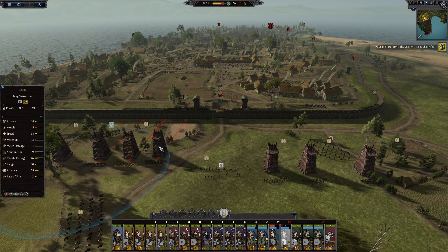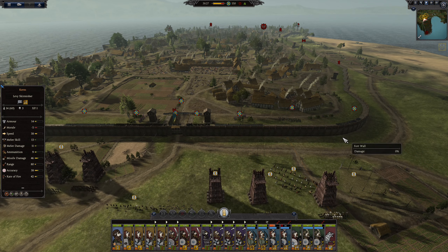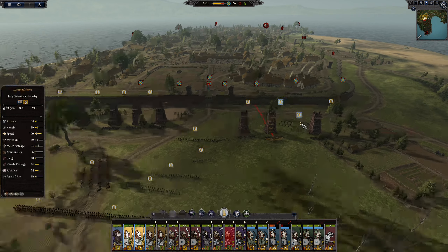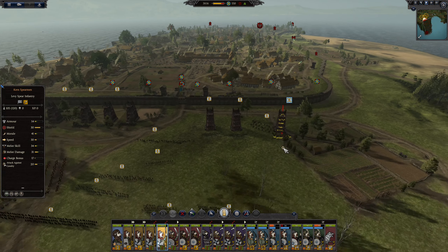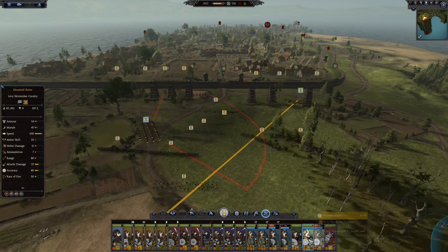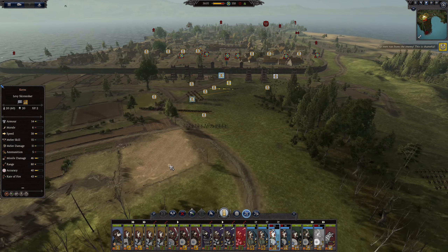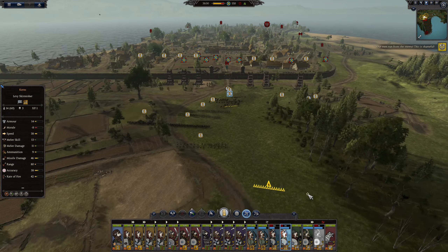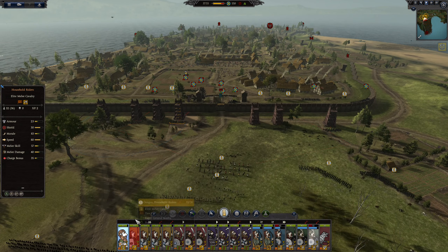That's what we need in these cases — the point is for them not to set fire to our siege engines. Okay, let's retreat that unit as well, as we do with these ones.